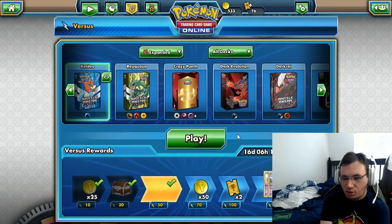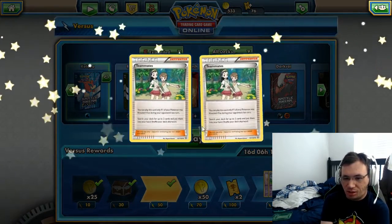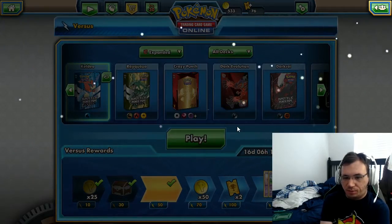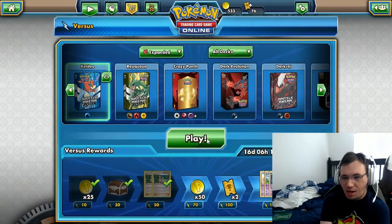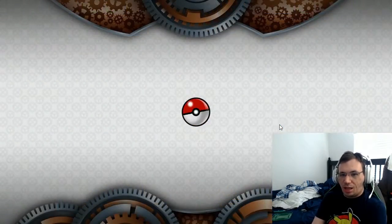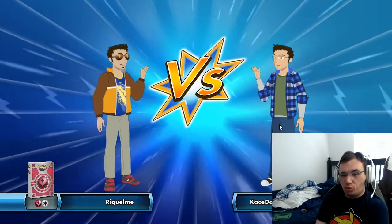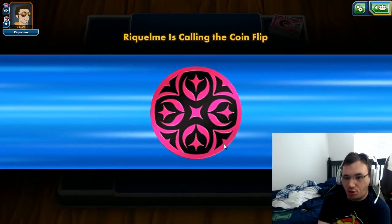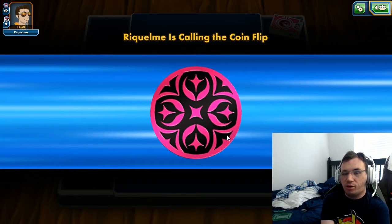For some reason they don't show you what you get in the mystery box right away - you have to go to your collection and then it'll show you. I don't feel like doing that right now so we're just going to look for another match. We'll do one more match - I pretty much showed off what the deck is meant to do in that last match, although I did have to sacrifice Pokemon constantly in order to do it.